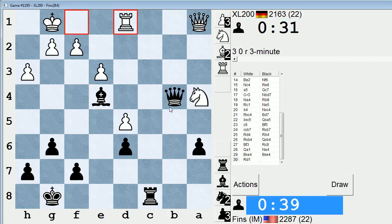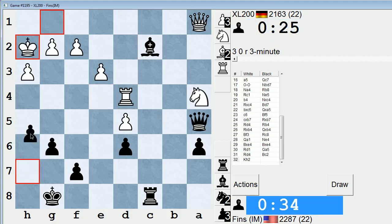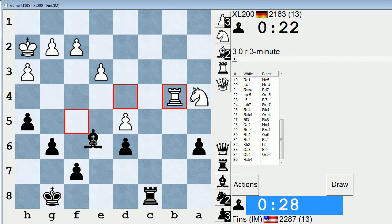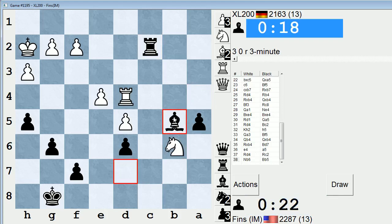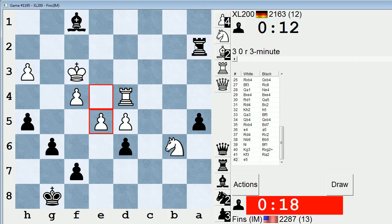Go after this d5 pawn. We're getting fairly short on time, both of us. Let's pin him. H5 could be useful — brings the queen in. Oh, he can just take that. I did not see that he could have just taken. If knight b6, I have rook b8 — so that's no problem. Bishop into f1, attack this pawn. Time warning, check.